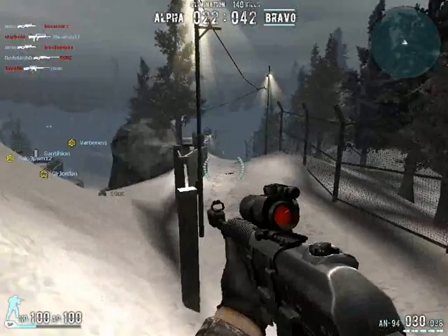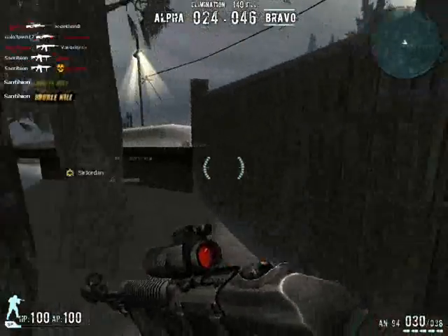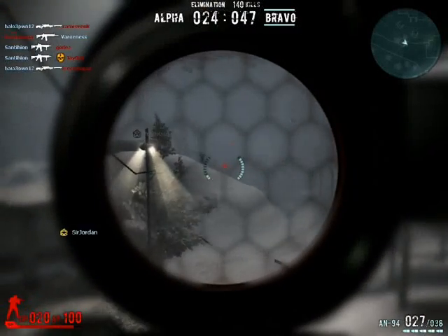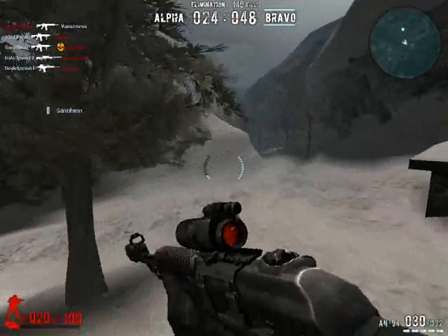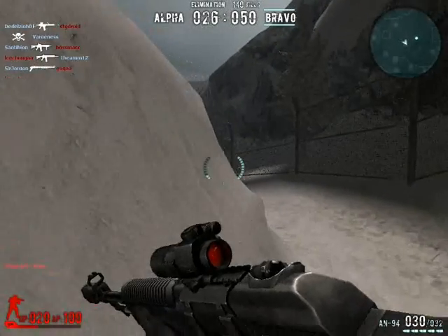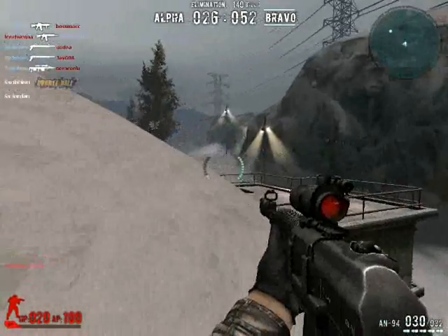I'm gonna get into the stats of the gun now. The AN-94 is a three-shot kill to the front, two to the back, two to the nuts, and one to the face. Like I said, three-hit kill to the front, two to the back, two to the nuts, one to the face. It also has a 48 point power, so it's really nice.